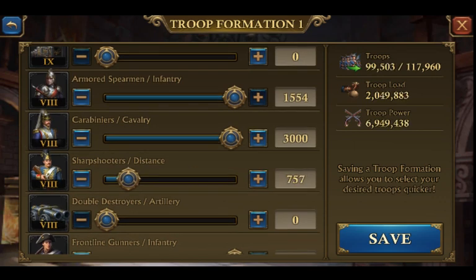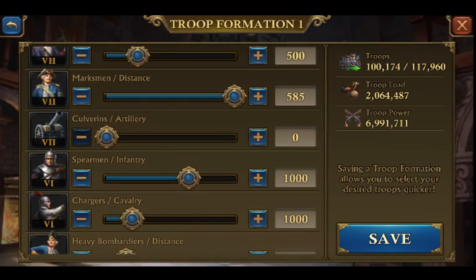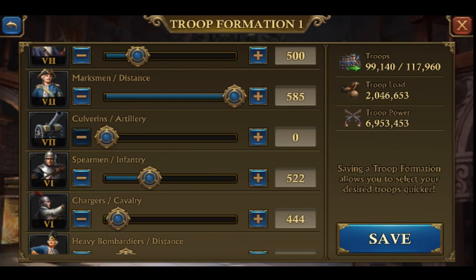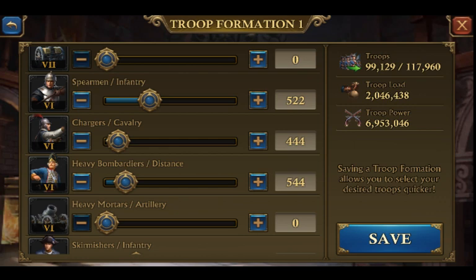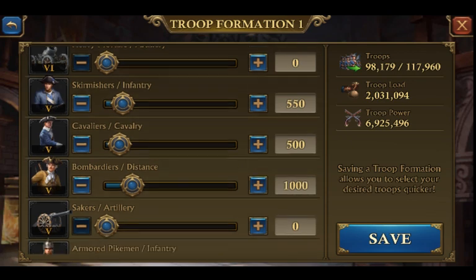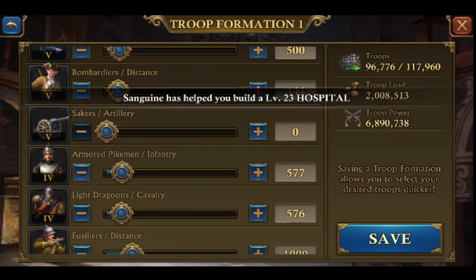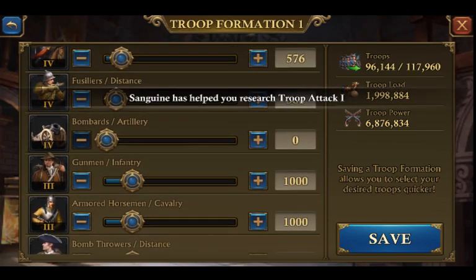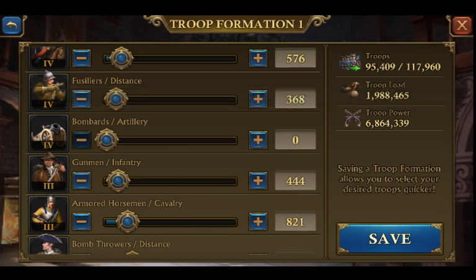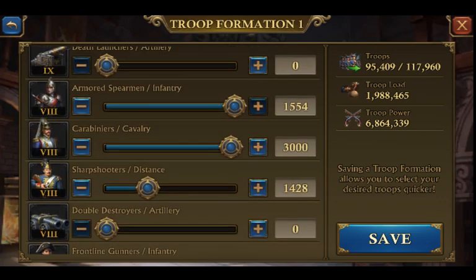I'd probably take your distance troops down about 1,500, and move the cavalry down about 500, because you're pretty low on your march capacity. This might be something you want to look at in your research. I'm not going to save this as you don't really have the troop numbers to make this change, but this would definitely be somewhere you want to start looking at in the near future. This would allow for extra room to increase your infantry in T9s and T8s.